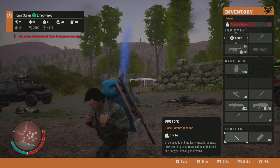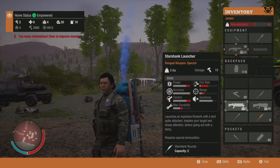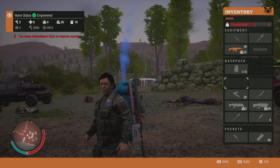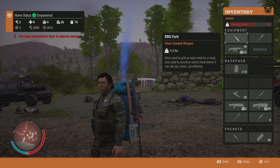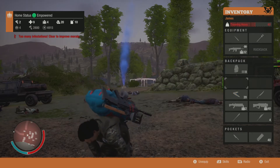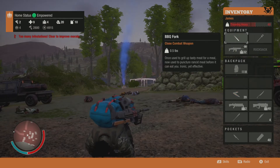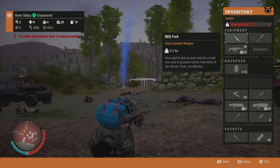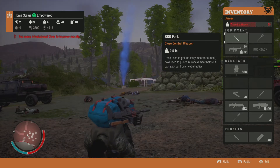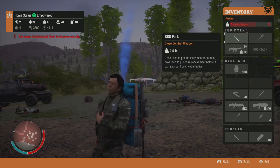We're gonna be checking each of these out on zombies. The last one — the Barbecue Fork — it's a new close combat weapon and it replaces your good old knife, the chef's knife. The description reads: 'Once used to grill up tasty meat for a meal, now used to puncture rancid meat before it can eat you.' Ironic yet effective. That's badass.